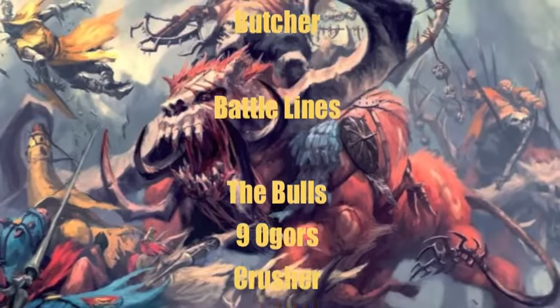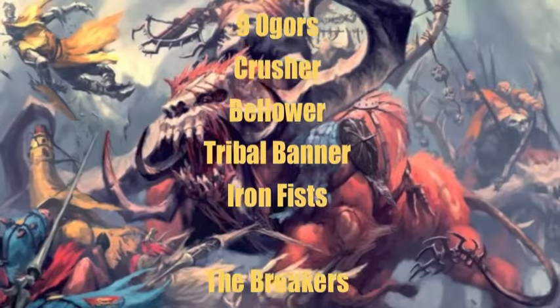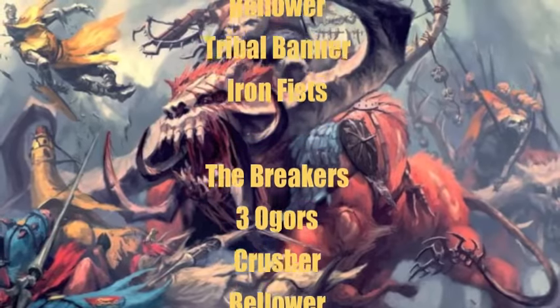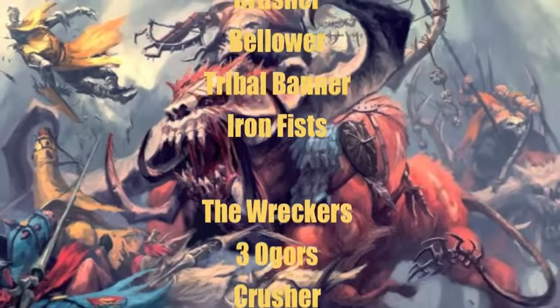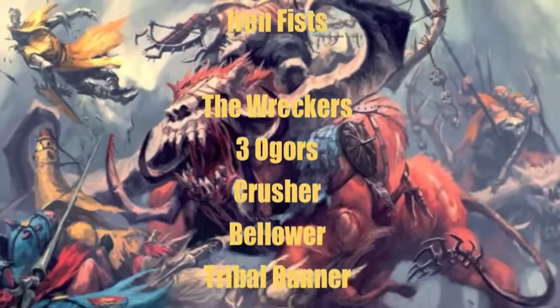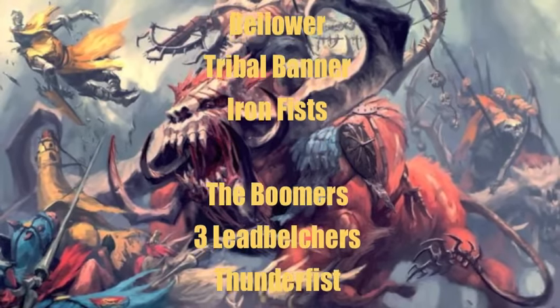Next we have Morbidly Obscene, that is his Butcher — those make up his two leaders. For his Battle Line units he has three units of Ogres: the Bulls, which are six Ogres with a Crusher, Bellower, Tribal Banner and Iron Fist; the Breakers, which are three Ogres with a Crusher, Bellower, Tribal Banner and Iron Fist; and the Wreckers, also three Ogres with a Crusher, Bellower and Tribal Banner with Iron Fist.